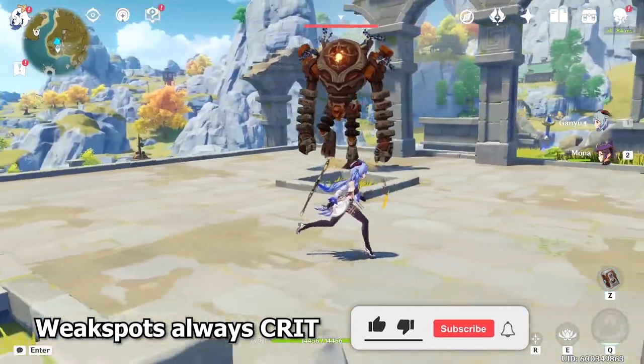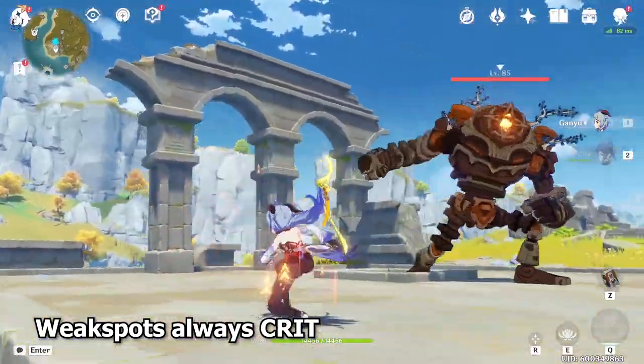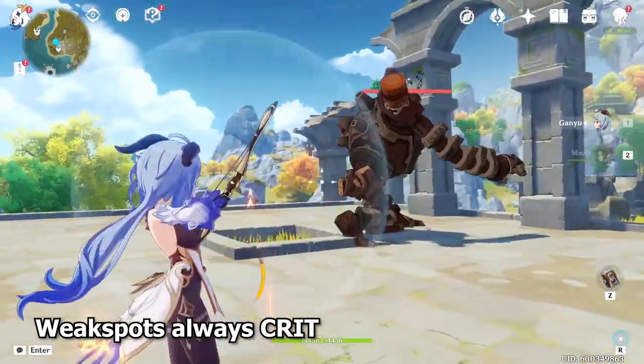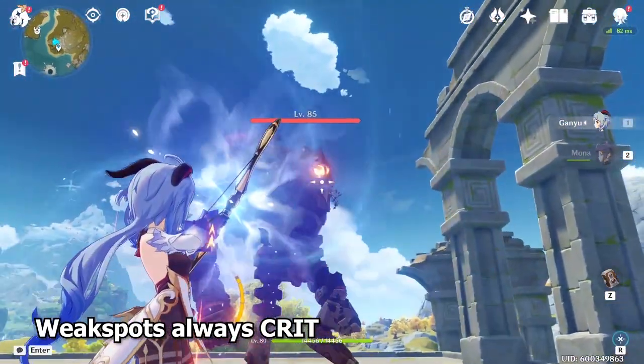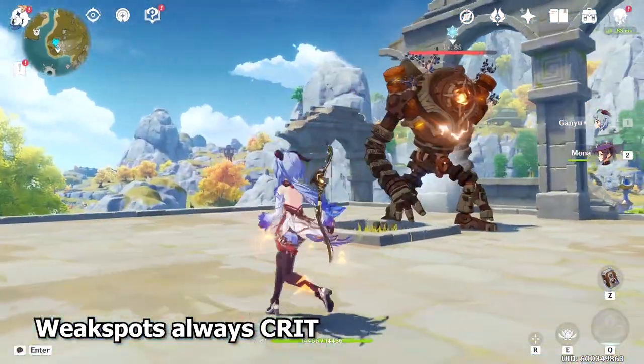A lot of enemies in Genshin Impact have a spot called a weak spot where it's guaranteed to be a critical strike. Most of the time it's on their head, and for a rune grey enemy it's on their light. When you hit a weak spot, it's guaranteed to be a critical strike, so you're trying to aim for the weak spot as much as possible.